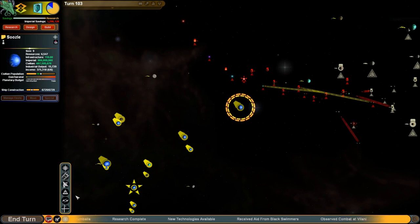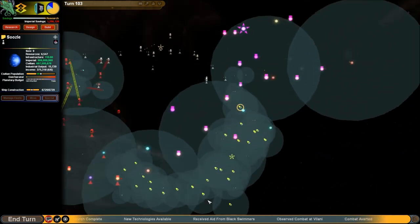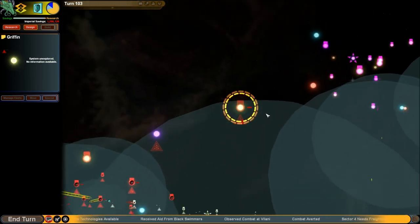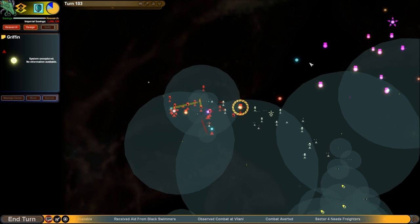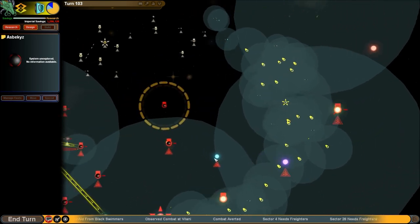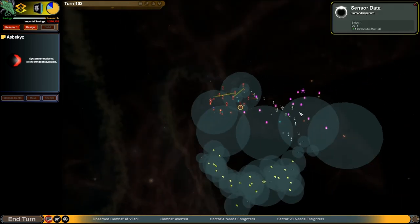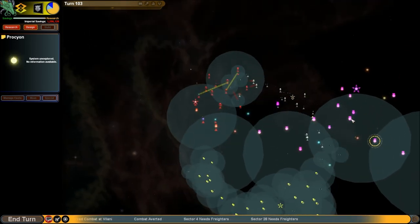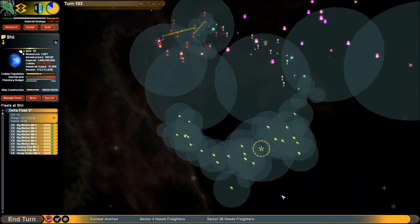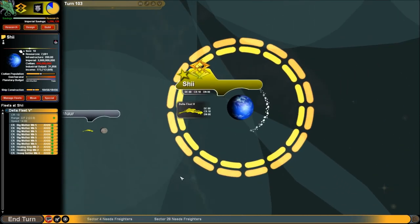We've got all our recon data up, more or less. We know what the enemy's doing, we know where they are. We know that they have yet to expand their gate network very far — it's somewhere around here-ish. I want to get to at least these worlds before the gates come in, and that means rushing to develop an actual battle fleet. We have the support fleet here; we just need to develop the tech for actual warships.